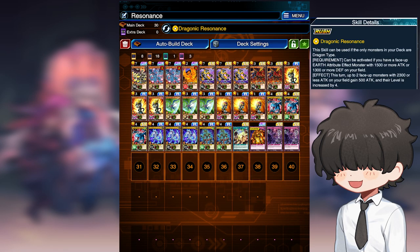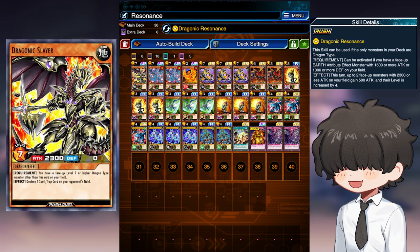Here's a variation of a Draconic Resonance deck that can be played. There are two main cards I want to draw attention to. The first is Draconic Slayer, a level 7 earth attribute dragon with the effect of removing a spell or trap card if you have another level 7 or higher dragon on your board. In order to have two level 7 or higher monsters, you need 4 tributes, and that's usually impossible to get in a regular 5 draw. But that's where the power of Draconic Resonance comes in — by summoning this card and having a second level 3 to level 6 monster on the field, you can activate the skill and have two boosted monsters, allowing Draconic Slayer to activate its effect and remove a card from the field, while also having two huge beat sticks with attack higher than most monsters you'll encounter.